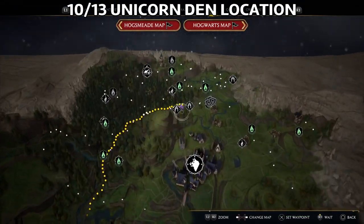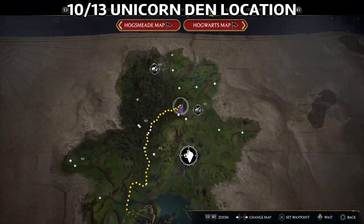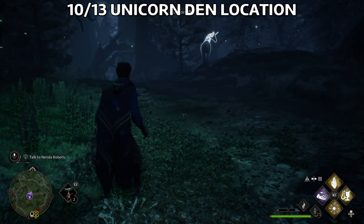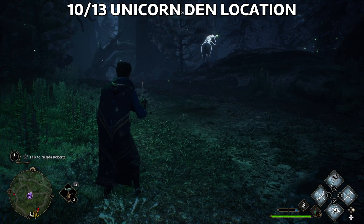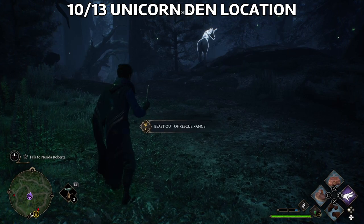The Unicorn — there are one or two locations in the Forbidden Forest where you can get it. This is one of the dens. Just use the Knapsack or you can turn yourself invisible, just to be sure you're catching this beautiful beast.